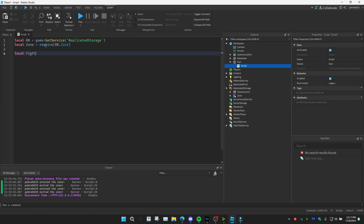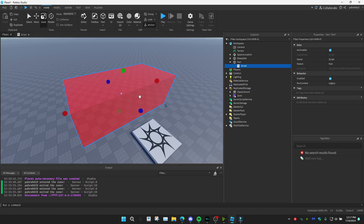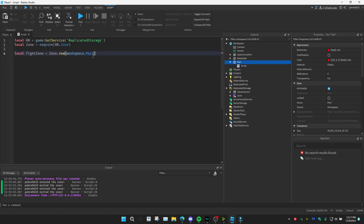Now I'm going to name our zone: local fightZone = Zone.new(), and this is where we reference the part — workspace.Part — basically referencing that red part we created.